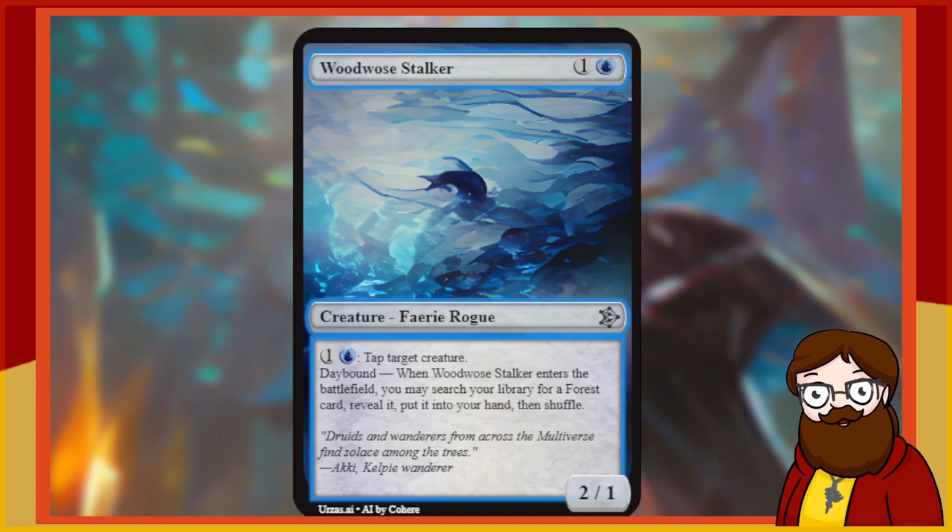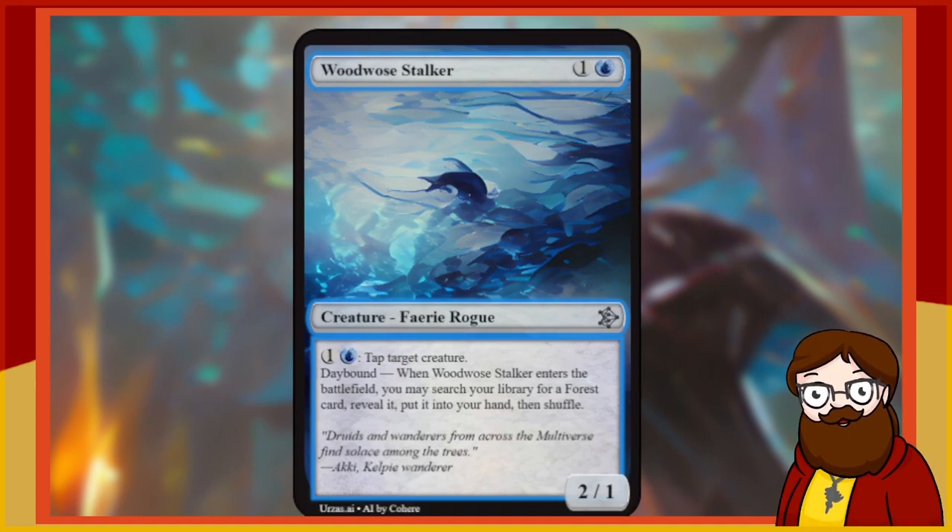Wood Woe's Stalker is a 2-mana 2/1 blue Faerie Rogue. For generic and blue, tap target creature. Day Bound — when Wood Woe's Stalker enters the battlefield, you may search your library for a Forest card, reveal it, put it into your hand, then shuffle. Day Bound is an ability word — it doesn't have inherent rules so it's not breaking anything. If this had flying it would be really good; otherwise it's a 2-mana 2/1 that can tap things down and fetch a Forest.